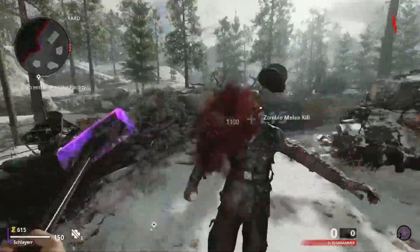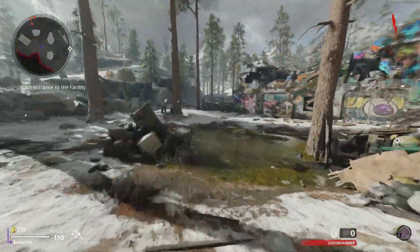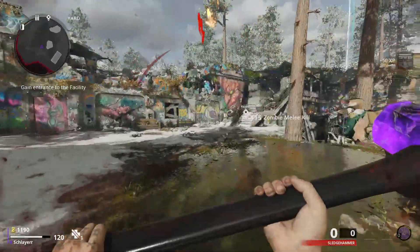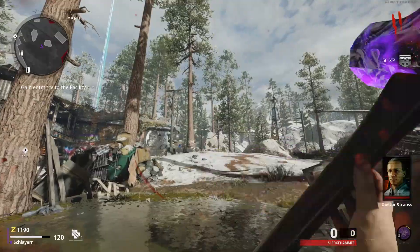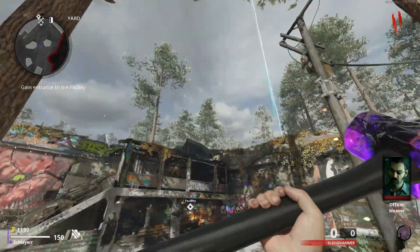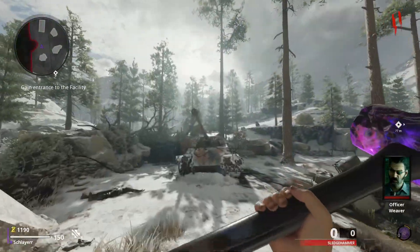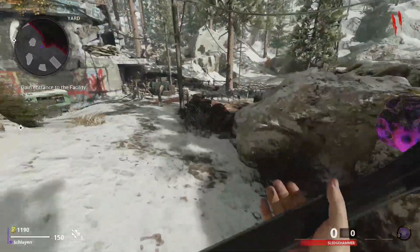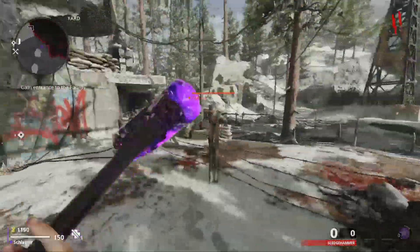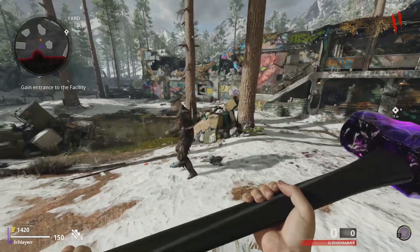This is what the camo looks like on the Sledgehammer itself — it changes the handle to black and obviously the end of it, the actual sledgehammer part, is Dark Ether. The Sledgehammer is kind of interesting because they extended the range on the weapon but decreased how fast you can use it — the speed of hitting zombies and everything. Even in multiplayer it's the same. You can't tell too much of a difference for the range in zombies, it plays practically the same except it's slower. But in multiplayer, the lunge on this thing is insane — you are sacrificing swing speed though.